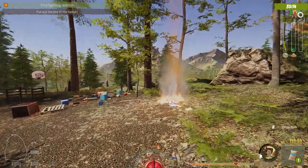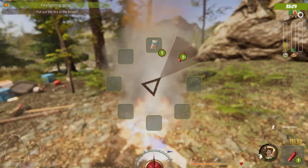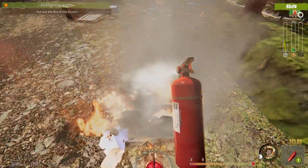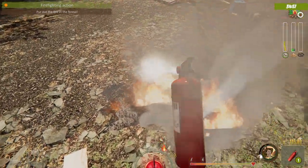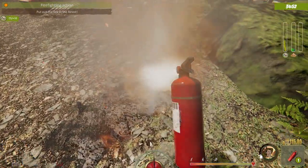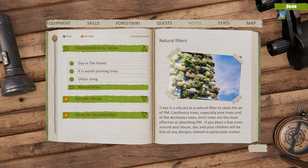We grab the fire extinguisher with Y and put it out. This is going to be part of your life here in the forest — you'll get these alarms and have to rush to them. I don't think you'll have employees; it'll just be you handling all the duties of this park. Another notepad: 'natural filters.' Hit E to put anything away once you equip it from the quick bar.